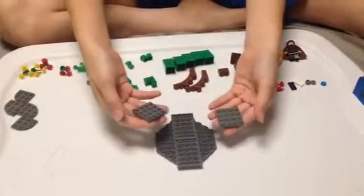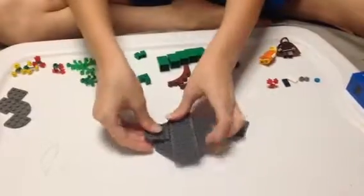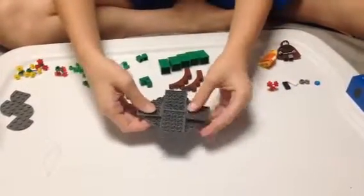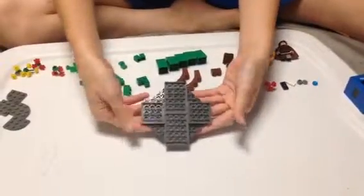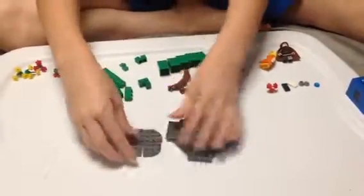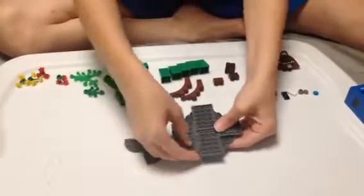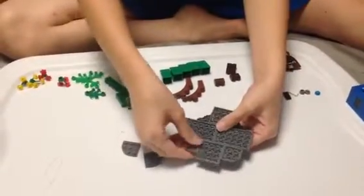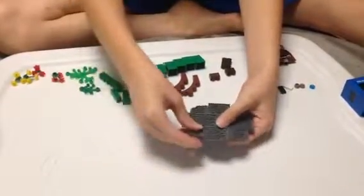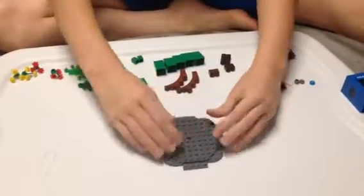Grab your two 4x4 platforms and stick them on on these sides to kind of make a cross. And then you take these four pieces and just stick them in each corner, so it looks like that.